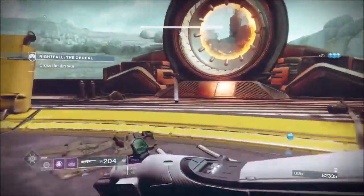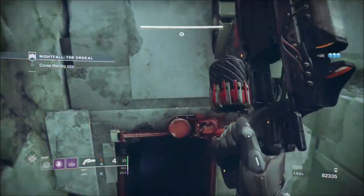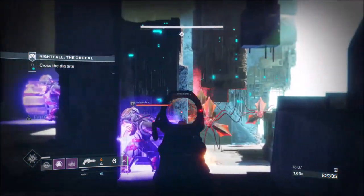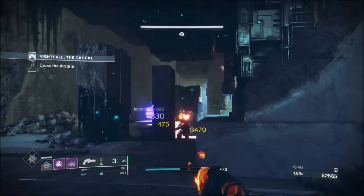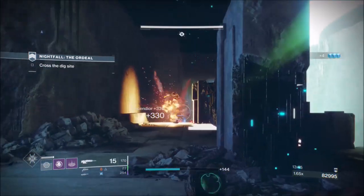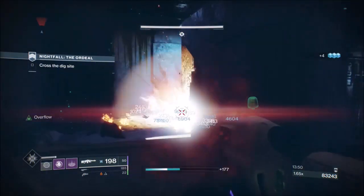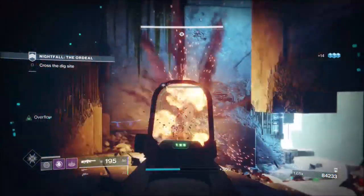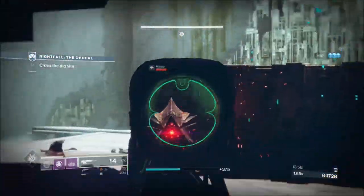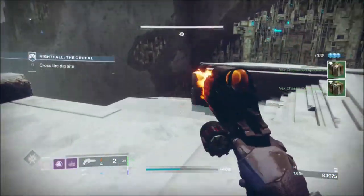It's happened to me before and I've heard other people saying that enemies will still try and damage you even though they're not there. When you get across here, even on Match Game the Ariana does a good job against shields. It's helped by the Harpies doing damage to those shields. That's why I went for Arc - you only really deal with Arc and Void here. Match Game is always on at 950.